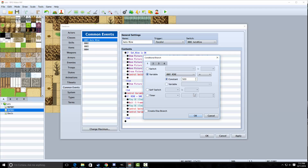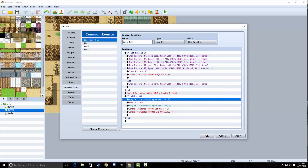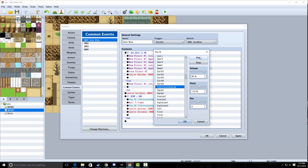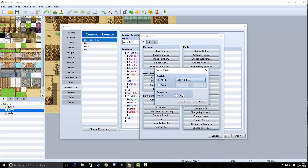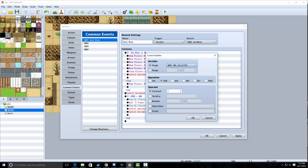Next, we're going to do another conditional branch. We're just going to check if the variable mine is equal to 500. Don't check the create else branch. Within that, we're going to play a sound effect — I just have a little beep sound. We're going to wait for five frames and play the same sound with a different pitch, which makes the doot sound. Then we're going to control switches and turn get mine on. Then we're going to control the variables and add ore collected by one.